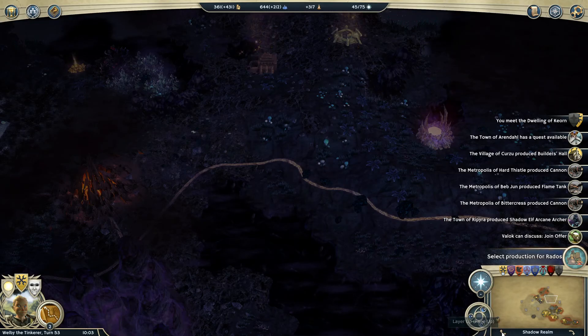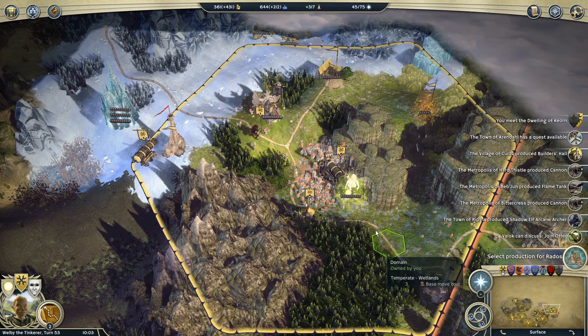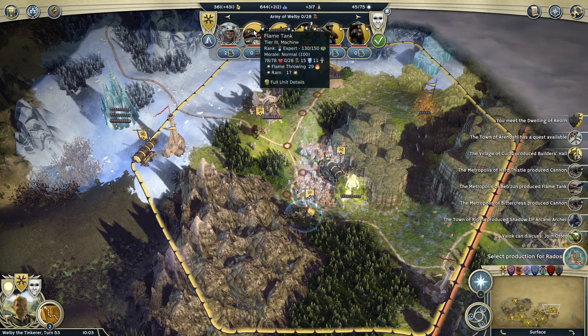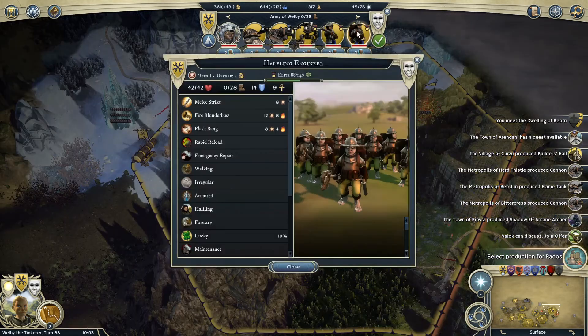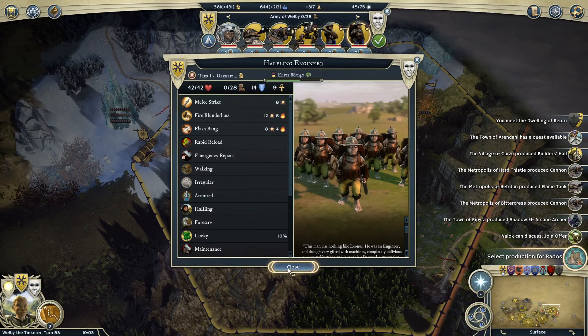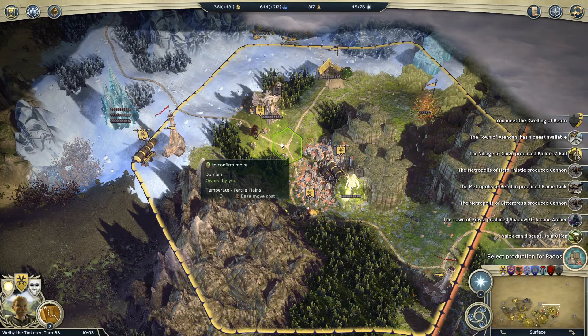We're going to continue working in this episode — we've got a lot to do. Before I dive in, I want to give a couple of quick shoutouts. The first comes from Roan, who reminded me that in the first turn of combat, while the flame tank can't use its fire attack, you can actually use a rapid reload ability on the halfling engineer to reload the flame tank so it can shoot its fire attack on the very first turn. I'd kind of forgotten about that, so thank you to Roan.